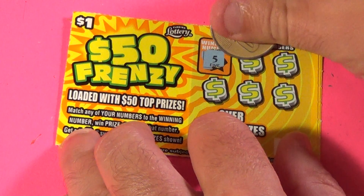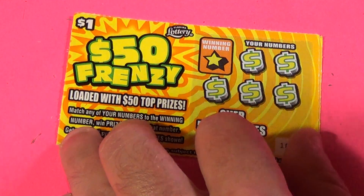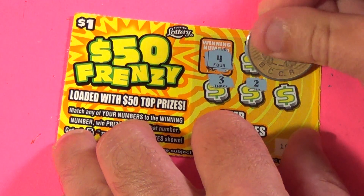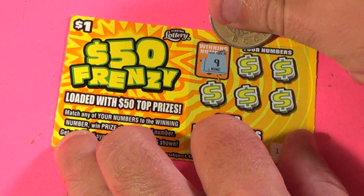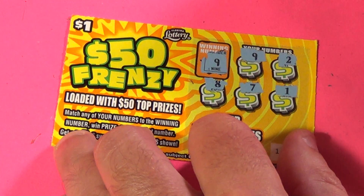Next ticket: 5, 7, 8, 12, 11, 6 — no. Two tickets left. A 4, 5, 11, 3, 2, and 6 — no. And the last one: a 9 — there's a 9. 2, 8, 7, and 1.